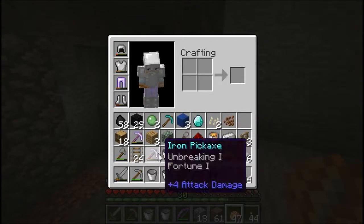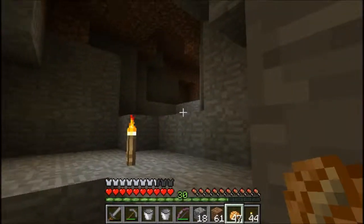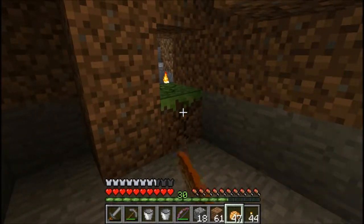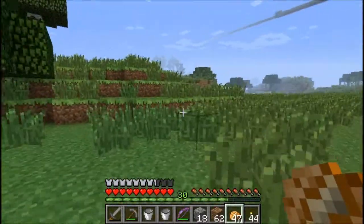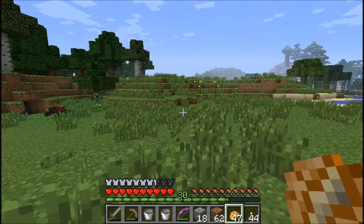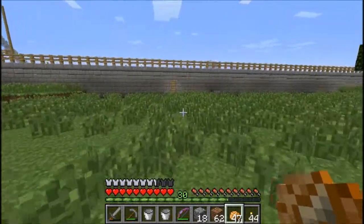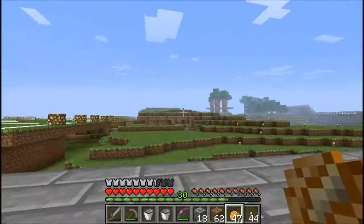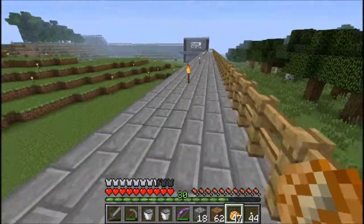Let me get ready here with my weapons. We'll see what we have when I come out. Got a spider that is on my tail, and I think I saw a creeper — yes. We are going to get away from there. Not a big fan of either of those guys — can't say that I am.